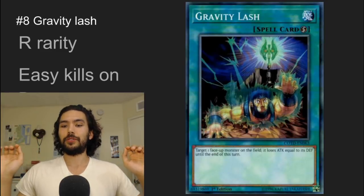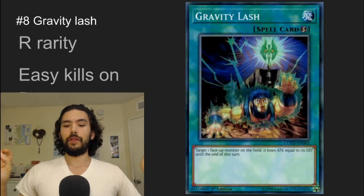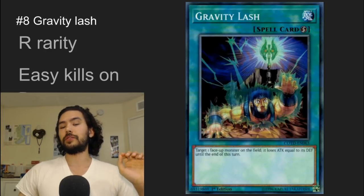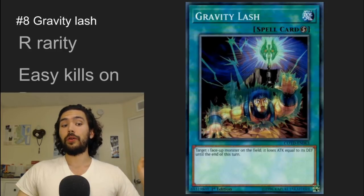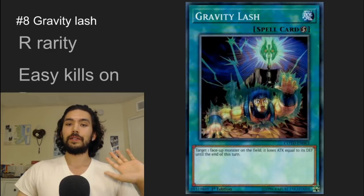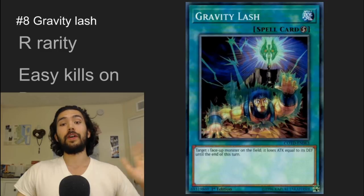Number 8 is Gravity Lash. Very simple quick play spell. Target one face-up monster on the field — it loses attack equal to its defense until the end of the turn. It is a rare rarity, and it lets you get easy kills on boss monsters. Suddenly, Ancient Gear Golem is 0 attack. Suddenly, Blue Eyes has only 500 attack.